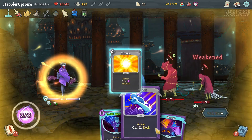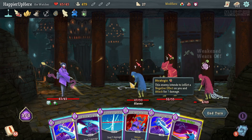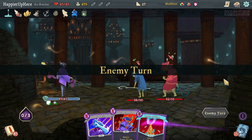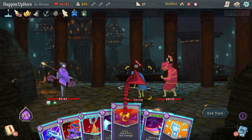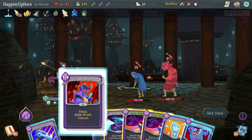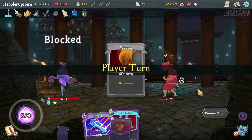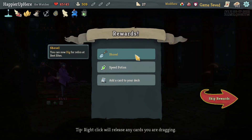Have to do Sash Whip then Wallop to stay fully defended. 14 incoming - killing with Follow-Up, Cut Through Fate to get rid of both, keeping Protect in case I don't draw defensive cards. 19 incoming - two Sash Whips. Considering entering Wrath then exiting with Empty Fist. Fully defended. Follow-Up, Sash Whip, Empty Fist. Can I kill with Blasphemy? Yes - Crush Joints and Sands of Time. Perfected this one! Got Shovel - you can dig at rest sites. Also a speed potion and collector bonus for Empty Fist.